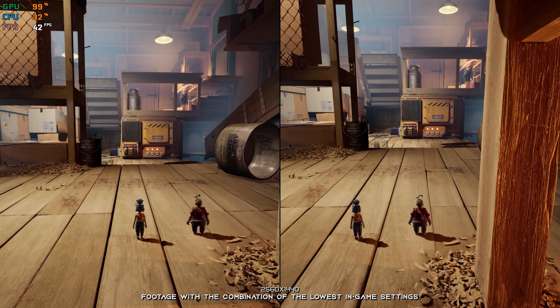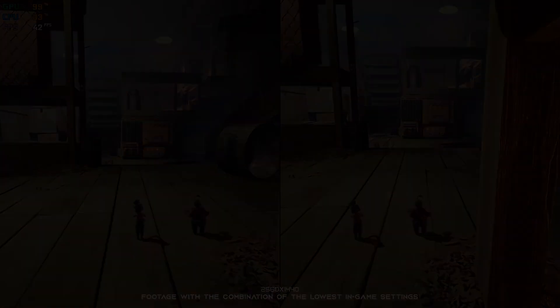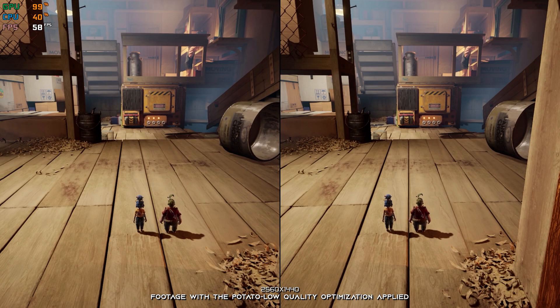If It Takes Two feels oddly familiar to you, it is because the same developer, Hazenlight Studios, made A Way Out and It Takes Two. These games are very similar, and yet appeal to vastly different audiences.